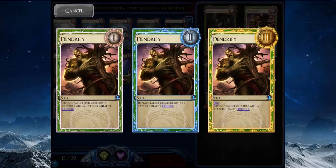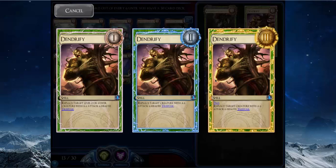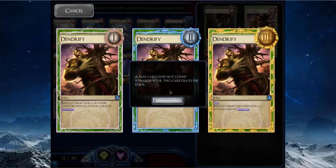Dendrify can make anything a 6/6 — a huge Shard Plate Delver, a 10/10 Shard Plate Delver, a huge Spring Dryad — it just turns it into a 6/6 Tree Folk. It's good because it's soft-gated, which means it can target things on the level above it. At rank one it can kill level-two things, at rank two it can replace anything, and at rank three it's free — it just doesn't cost a spell.